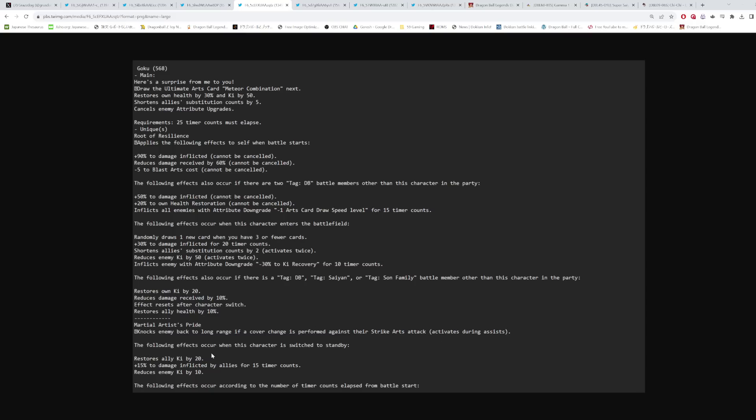His second unique ability, 'Martial Artist's Pride,' is a strike cover change — but he cannot combo his cover change with his blue card, which is interesting. When switching to standby: restores ally ki by 20, 15% damage inflicted by allies for 15 counts, and reduces enemy ki by 10. That 10 ki reduction feels low — I wish it was at least 25. Maybe they expect you to combine this with Yellow Roshi, who reduces enemy ki by 50 on cover change.